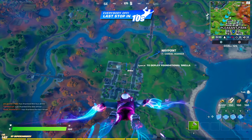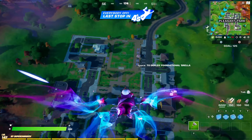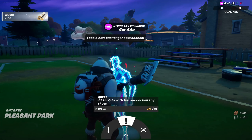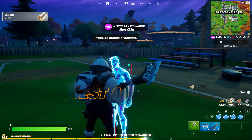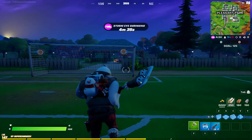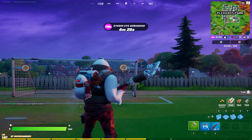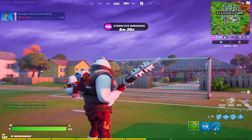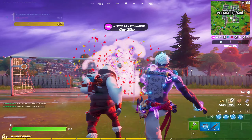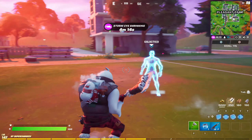We're gonna head to this soccer field here. This is where we're gonna find the character. We're gonna hit a target as well — close on the penalty area. Gonna be aiming up, aiming a little bit down. There you go. That's one, that's two, and that's three. Now that's one of the challenges completed.